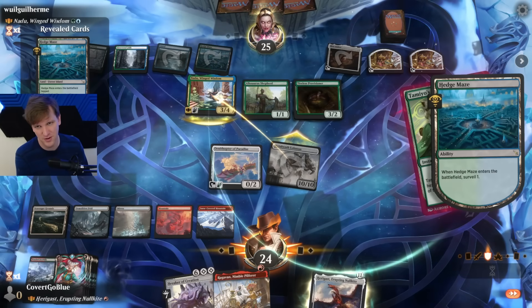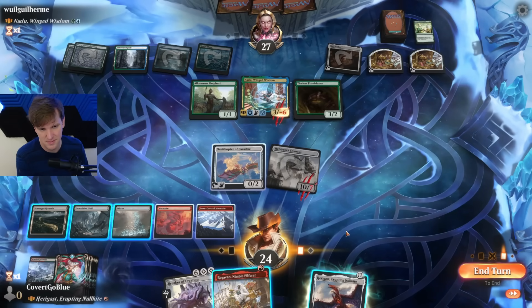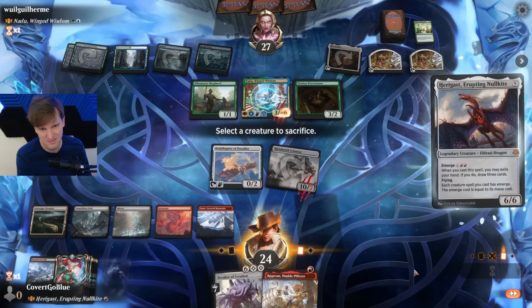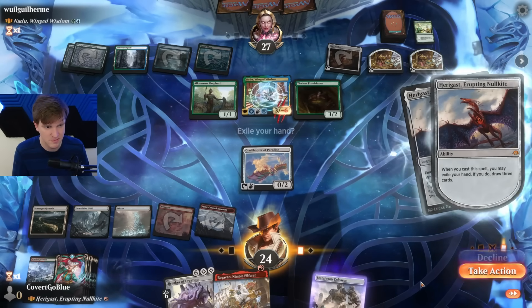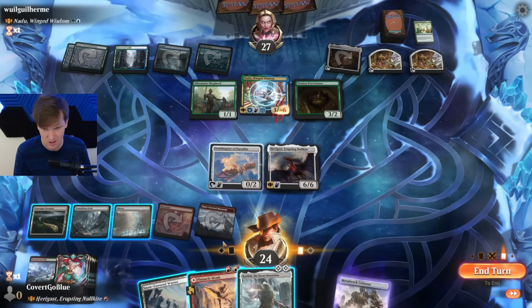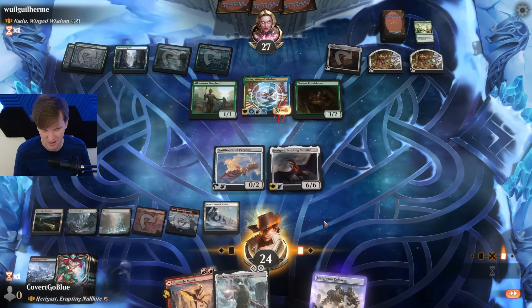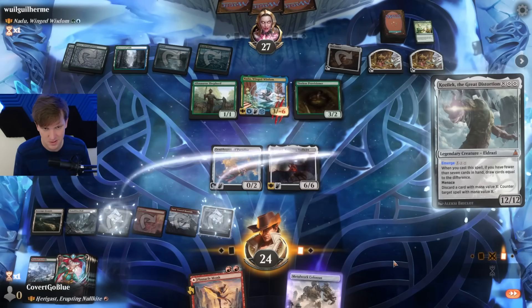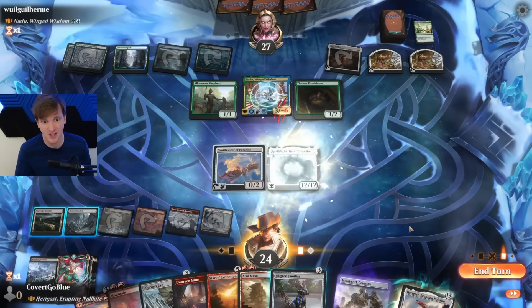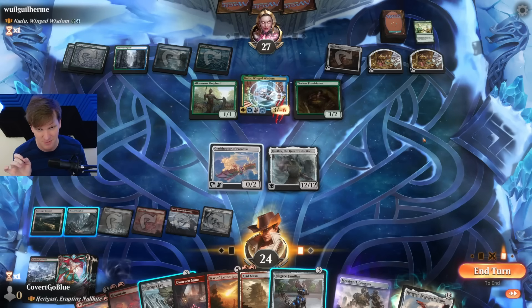They probably have two or three of those in hand, so of course this makes sense. I don't think Ragavan is useful, even in the slightest. We emerge, take action — new cards: Kozalek the Great Distortion. Yeah, that's the one. Spin the wheel. We've got some counterspells in hand, a Scar of Extinction. Just keep in mind, whatever we do, it is almost assured that our opponent will have ways to make Nadu indestructible.